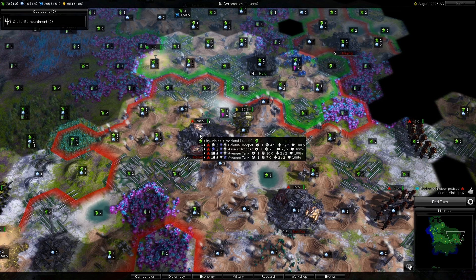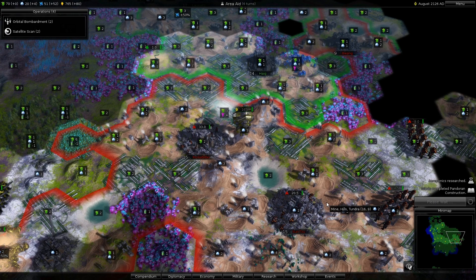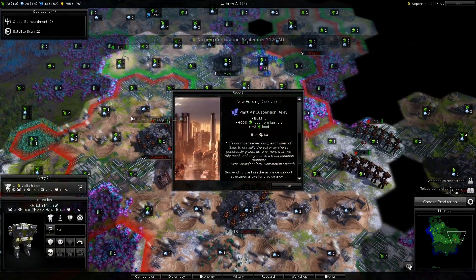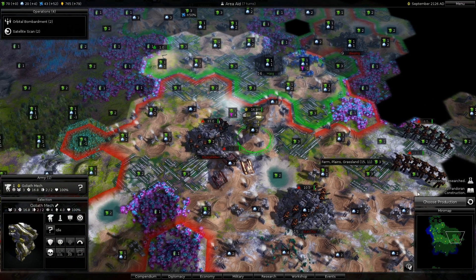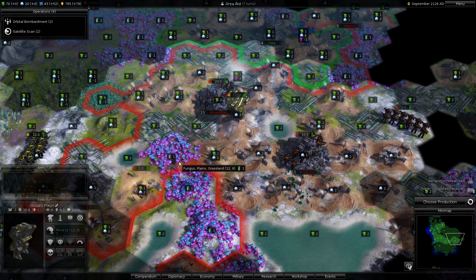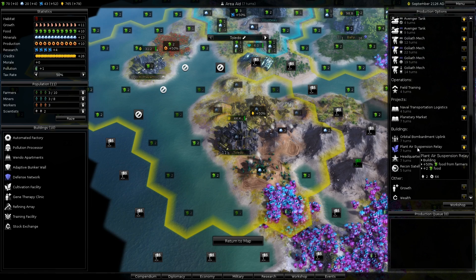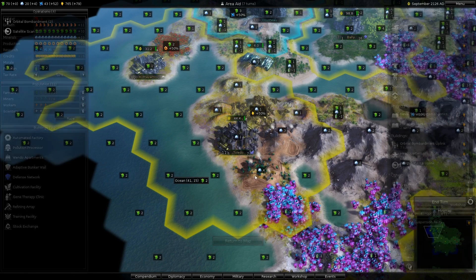Avenger tank - they don't have super strong units, but they have multiple units. So we'll have to start churning out some stuff. Otherwise they could pretty much kill us whenever they wanted to, with their zerg-like tactics. I think I've seen enough. I think we need to start pumping out more food. I'm going to start getting some units going.